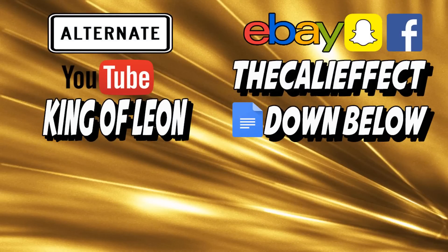You guys can always catch me on social media — Facebook or Instagram — it's always going to be the Cali Effect. If you want to buy the cheapest cards from your favorite YugiTuber, you can go to eBay or the Google Docs link down in the description. Make sure you subscribe to my alternate channel King of Leon for other Cali Effect-related content. Thanks for watching.